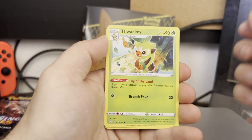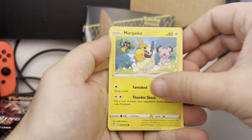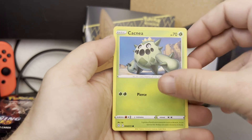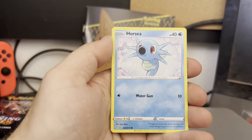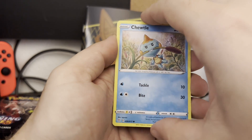Team Yell Towel, got ourselves a Thwacky, a very nice Tropius, Morpeko. I don't worry about it so much on the regular cards, but it's the holos and reverse holos. Cacnea, got ourselves a Horsea, got ourselves a Copperajah, there's a Chewtle.